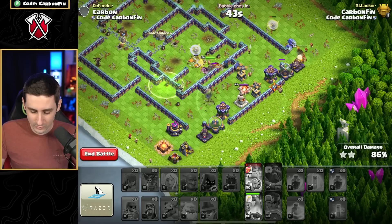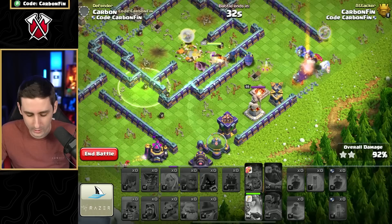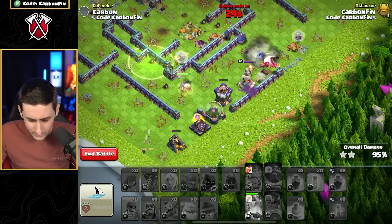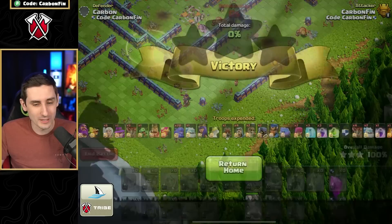The queen is at 39 seconds and going for the wall — the archers walked around but now they can't. Sometimes the queen just does what she wants. But there we go, the queen saves the day just barely. The Apprentice Warden is going to be really cool once the update drops. Comment down below what you want to see in a future video using the new troops — the super hog rider or the Apprentice Warden.